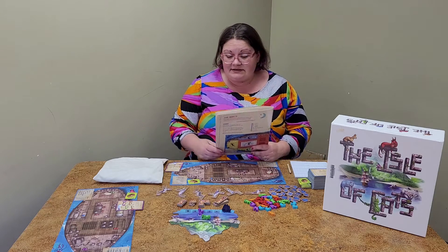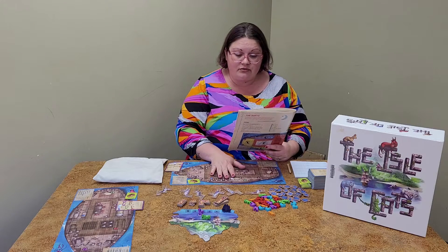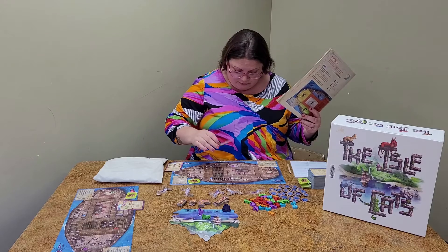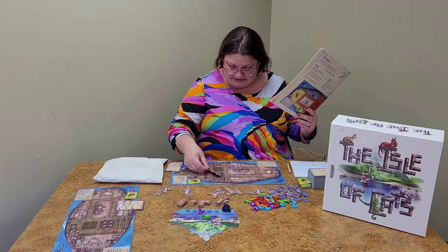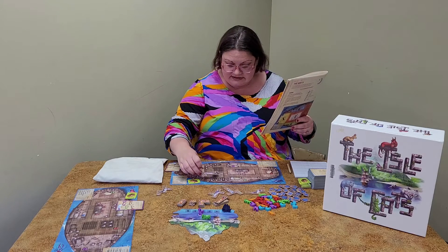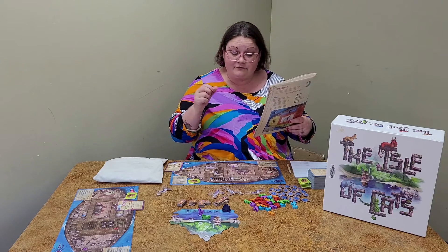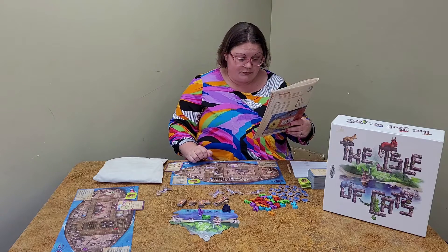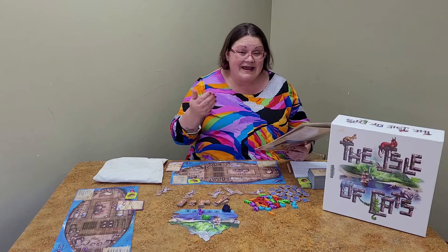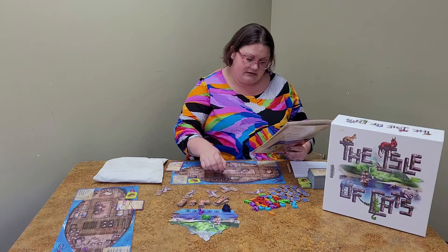When you rescue a cat from the bag, befriend an Oshak — one of the six special cats — or collect treasure, you get a tile and you have to place it on your boat. If your boat gets full or the tile doesn't fit, you can't take it. You can rotate and flip each tile to fit the way you want. They can't overlap — only one per square — and make sure they don't go out of the white edge lines. They have to be fully inside your boat and line up with the square. Your first tile can go anywhere in your boat; after that, every tile you lay has to touch another tile, kind of like Scrabble.